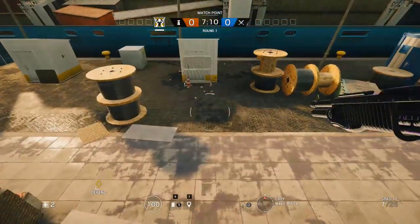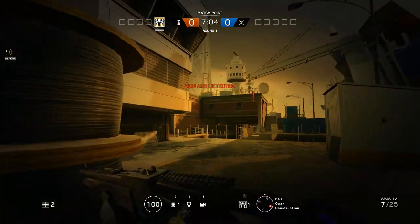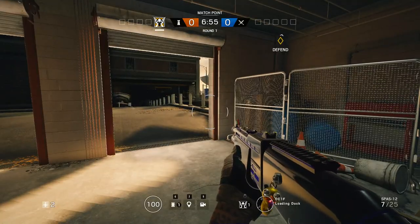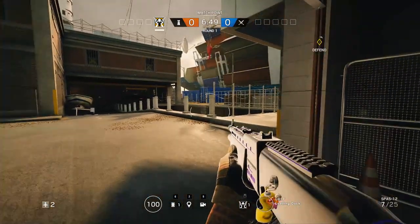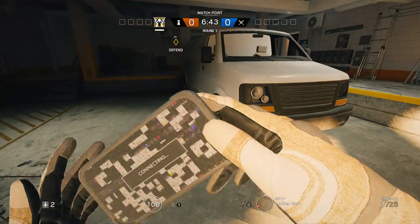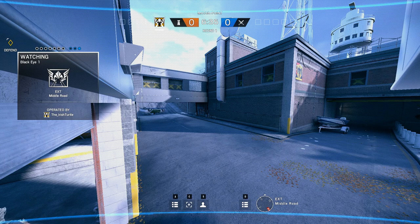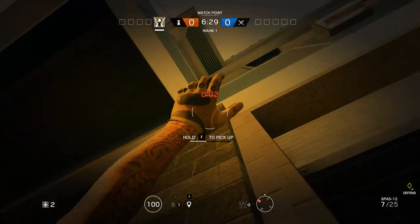Now imagine you're trying to hold the boat shed. Another good camera spot is sort of just in here. I'd recommend going just here. The reason is it gives you beautiful coverage of the boat shed if they're trying to push from there, and it gives you a good angle on the east side so you can see if players are trying to push. It's a really nice spot if you want to hold any of those areas.